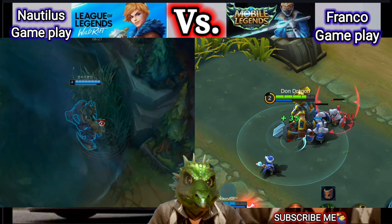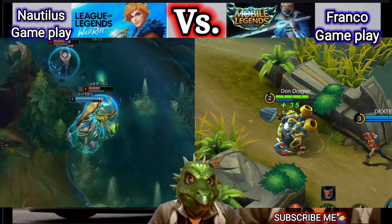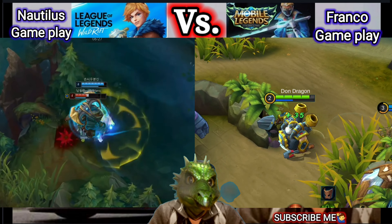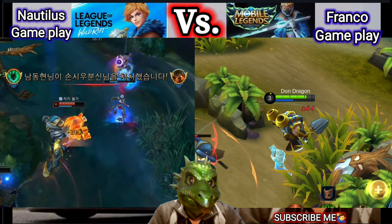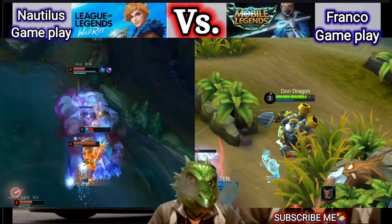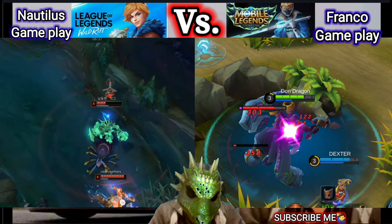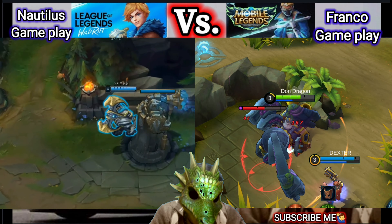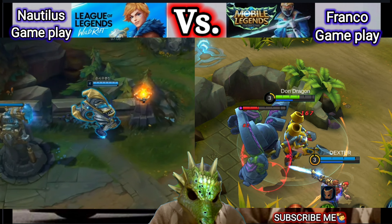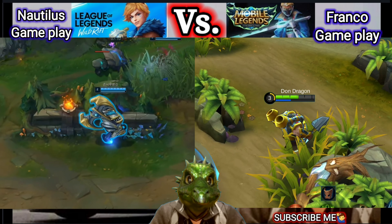Now we proceed to Nautilus's abilities. The first ability is Deep Charge. Nautilus fires a shockwave into the earth that chases an opponent. The shockwave rips at the earth above it, knocking enemies into the air. When he reaches the opponent, the shockwave erupts, chucking his target into the air and stunning them.